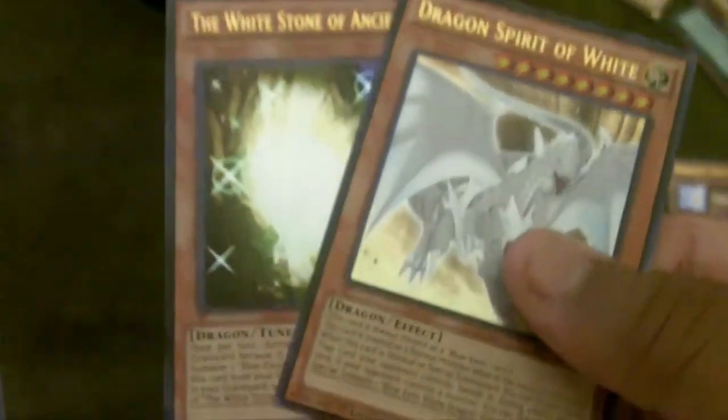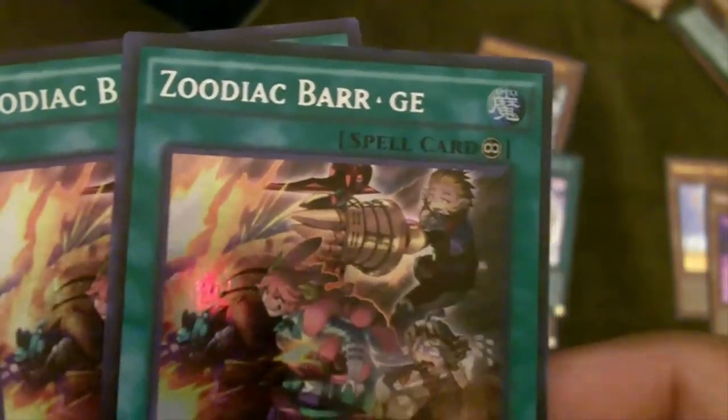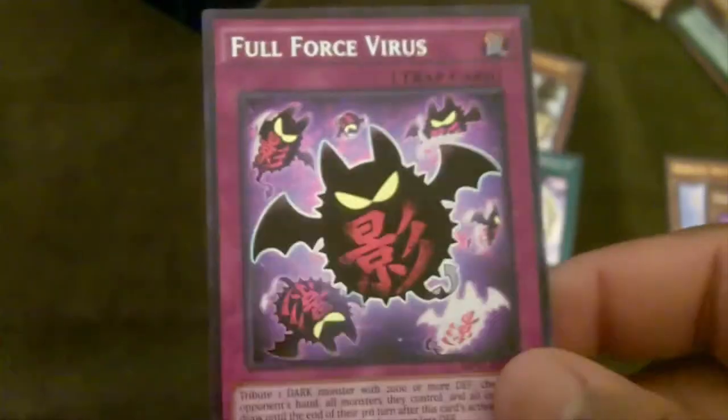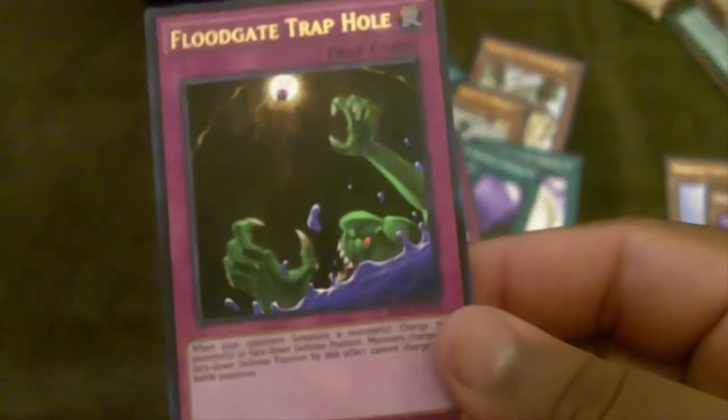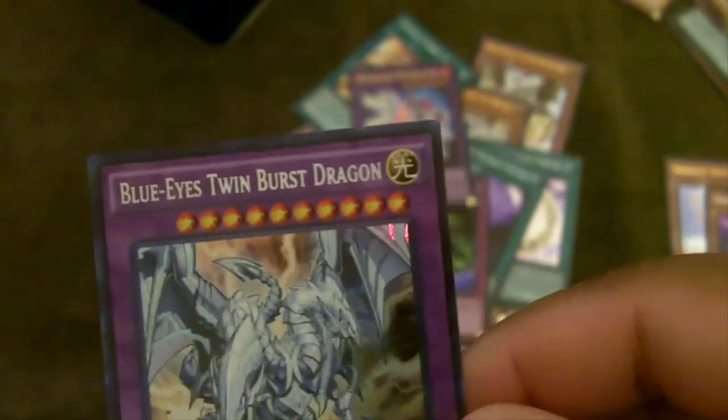These are the Blue-Eyes stuff — I got the White Stone and the Dragon Spirit one. One Zodiac Throwblade and a Block Dragon. On to the spells: we pulled one Cosmic Cyclone which is okay, two Dark Magic Circles — we don't really care about those — two Foolish Burial Goods which I'm definitely going to hold on to because I really think these are going to be good, and two Zodiac Barrages. As you can see, we pulled a misprint right there — missing a whole 'A'.